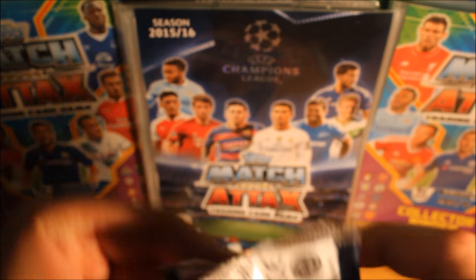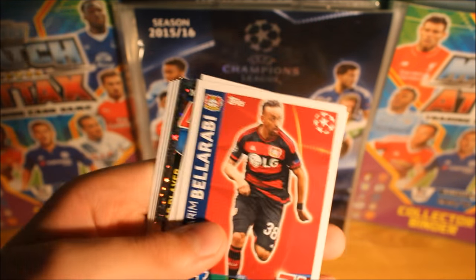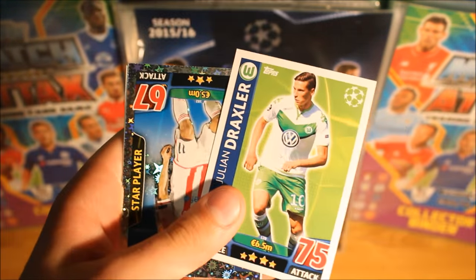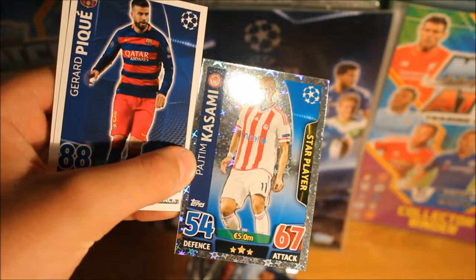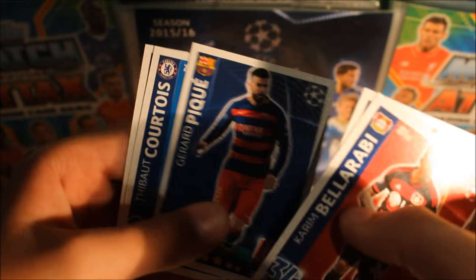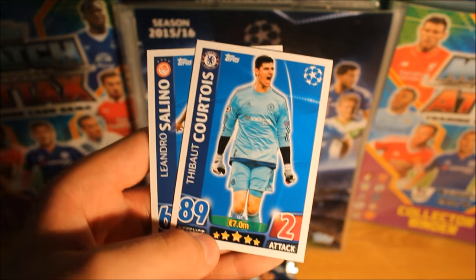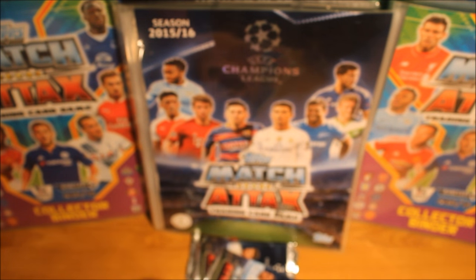Sorry, I had to pause there — someone was yelling, it's really sad. But we then do get Bellaraby, Draxler, Kazami star player, Piquet, Coutouard with 89 defence — great player right there — and Salino to end that packet off.